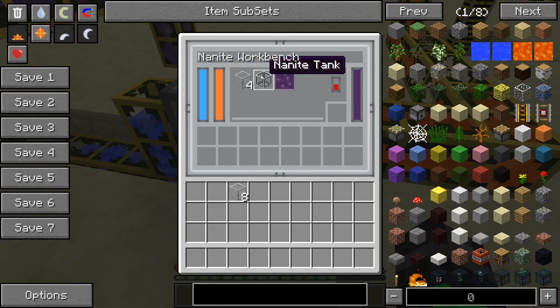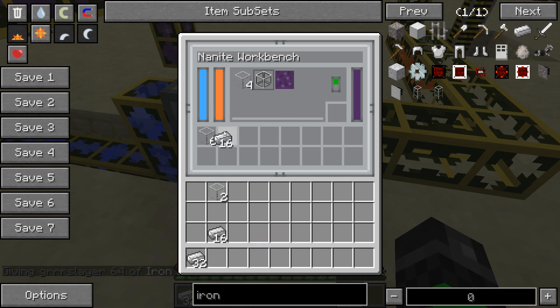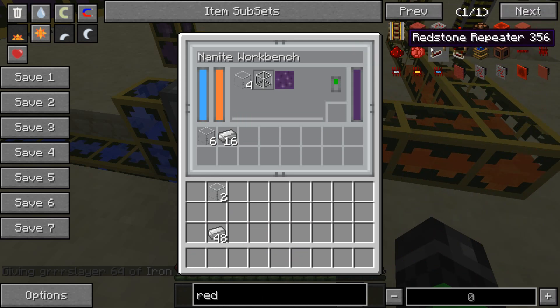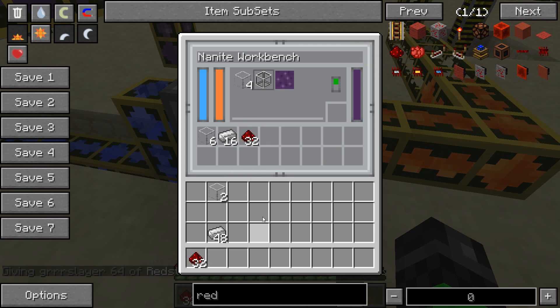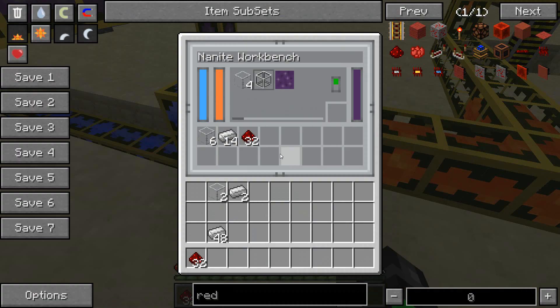Next I'm going to switch it to nanite tank, because that's another thing you're going to need to make. What you need is six nanite proof glass blocks, 16 iron ingots, and 32 redstone, and it will slowly start crafting. If you remove the iron ingots and don't have enough, it'll still save the progress. If you exit, it'll keep the progress and when you put the materials back in it'll continue loading.